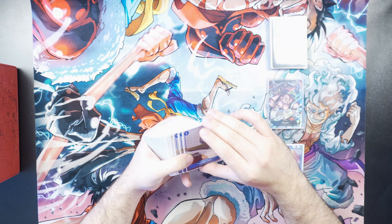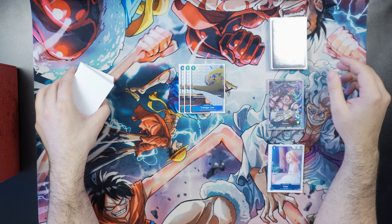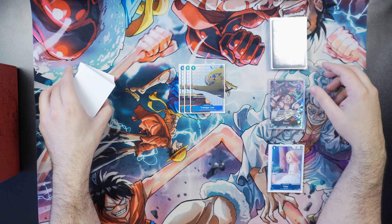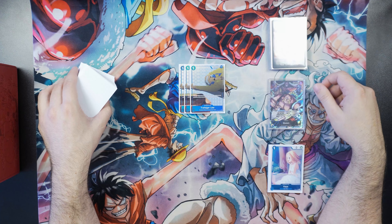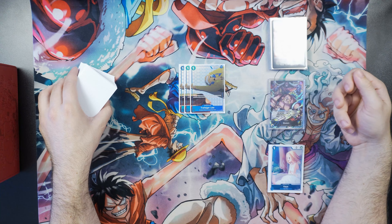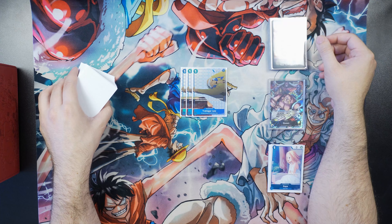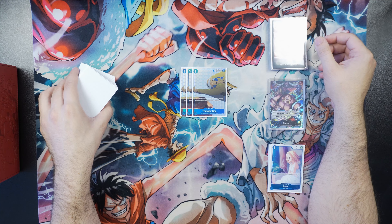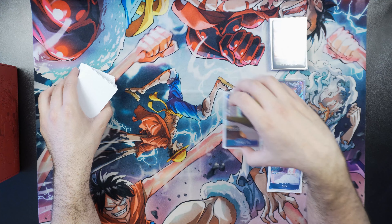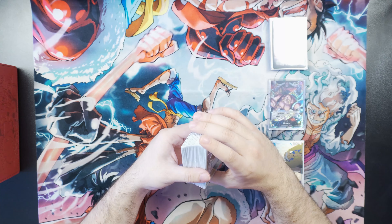Next we're playing three copies of the Trafalgar Law one-cost blocker out of the Seven Warlords structure deck. It's just a one-cost 1,000 blocker, and it does not have a counter, which is a downside. However, I really like running a couple of these because there are turns where you have too many cards in hand and life, but you have a big nine-cost body you want to play. You can play that nine-cost body and also drop a blocker on the field. I might even bump it up to four, though it was a little bricky at four since it has no counter. To help offset cards in the deck without counters, I'm going to start trying out some Gum Gum Reigns as extra countermeasure — it also helps get more cards out of your hand.